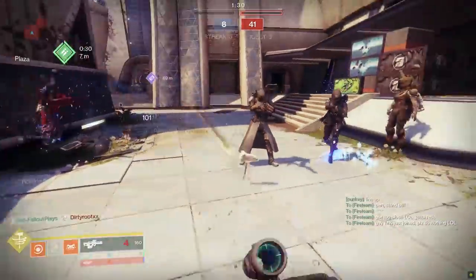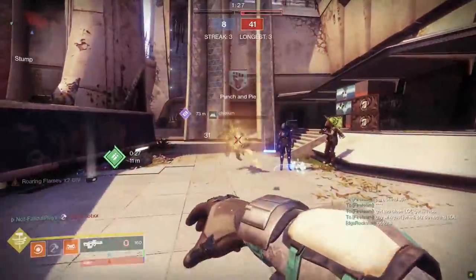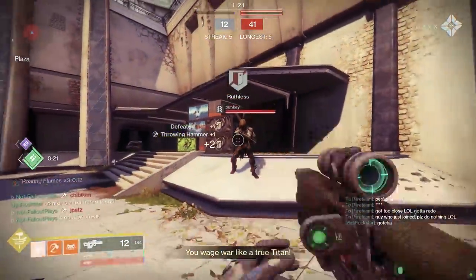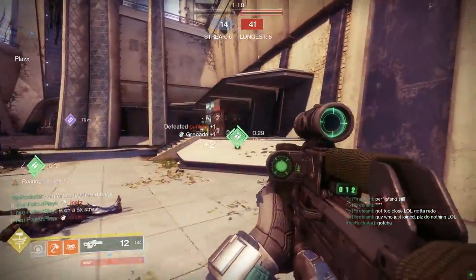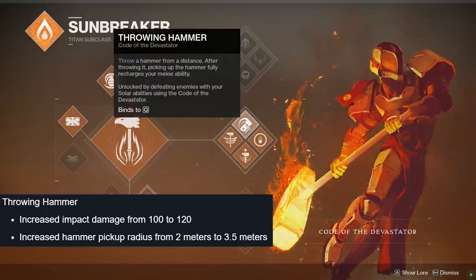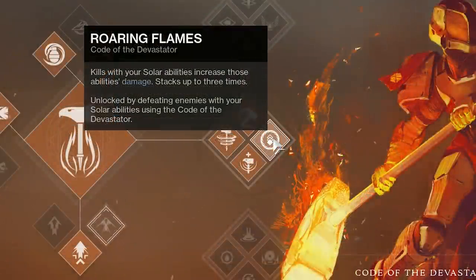Now we get to the really silly changes — those are the ones made to Roaring Flames and the mini Mjolnir Throwing Hammer, which even as a non-Titan main I love with all my heart. Bungie, give me a Thor-like exotic that lets me call my hammer back to my hand and I'll never complain about anything ever again, for 24 hours. The Throwing Hammer got its damage turned up from 100 to 120 on a hit. If you think that's not strong enough, just wait, because Roaring Flames has been reworked. Whenever you get a solar ability kill, you get one stack of Roaring Flames, which makes your solar abilities do more damage temporarily. It stacks three times at 10% per stack — or at least it did.